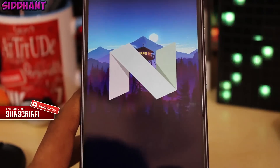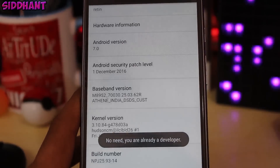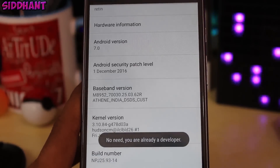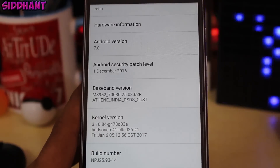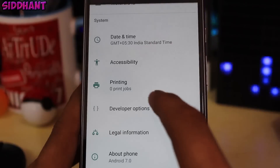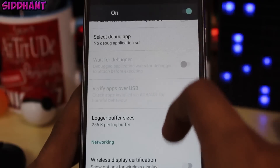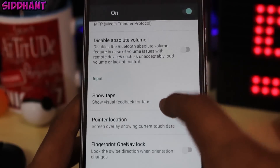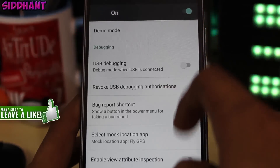Go back and there will be a new Developer Options menu. I'm running Nougat, and my security patch level is December — not the latest one. If you have the latest security patch, this will not work. In Developer Options, you will see an option called 'Select Mock Location App' — choose that.